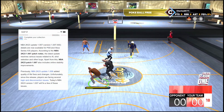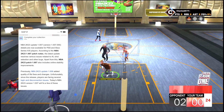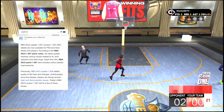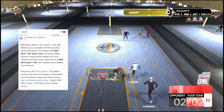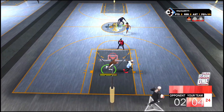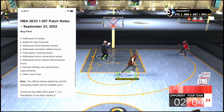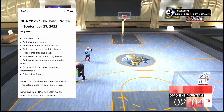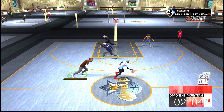NBA 2K23 update patch 1.007 details are now available for PS5 and Xbox Series X. According to the patch notes, the latest update resolves various issues related to AI shot selections and other bugs. It also includes online stability improvements. Previously, patch 1.006 added quality-of-life fixes, but players were facing logging and disconnection issues. The official patch notes address: AI issues and improvements, shot selection issues, animation-related issues, game crash fixes, online connectivity issues, random disconnection errors, general stability and performance improvements, and other minor fixes.